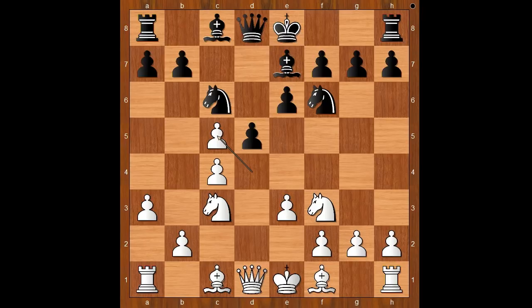Bxe7, dxc5, forcing the black bishop to move again. Bxc5, b4, black to move. Bb6, d6 and e7, the 3 most played moves. Kotov played Bb6. Bb2.